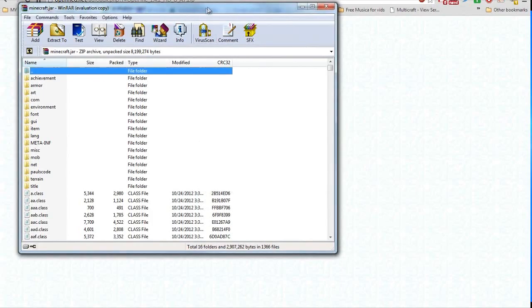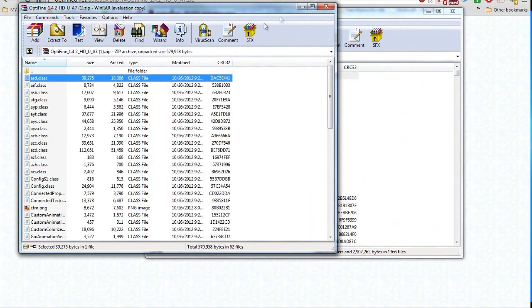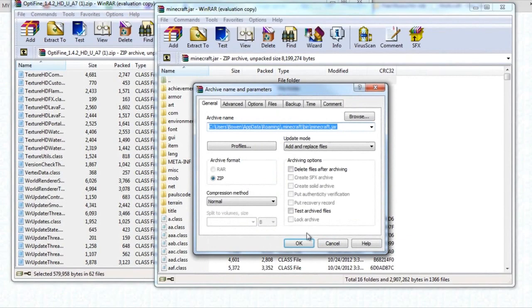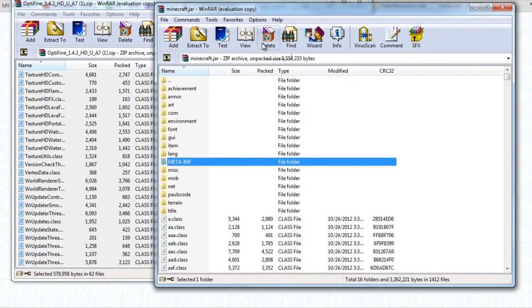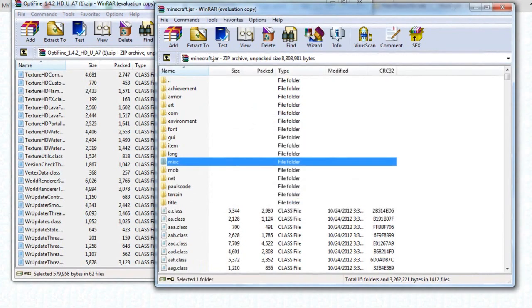So next, just push Close on this little ad thing — you won't get it in the first 30 days. I'm going to go over to Optifine and drag everything from Optifine right into Minecraft.jar. Then go to META-INF and delete that. You have to delete META-INF. Once I delete that, it'll be all good.